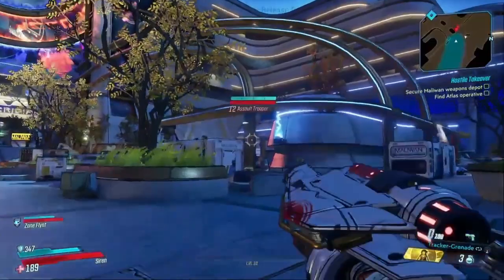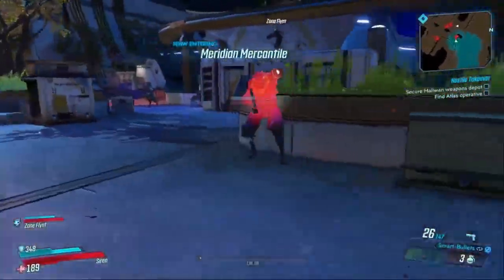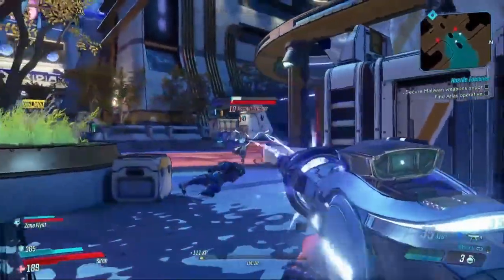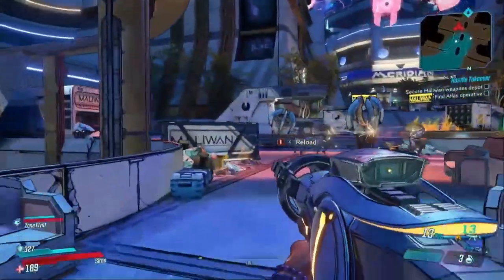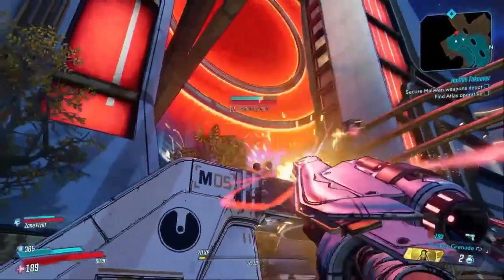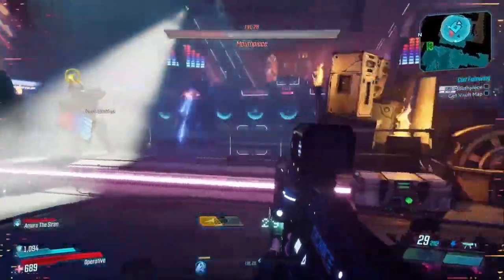From here, they showed more new gameplay in the city landscape, with a co-op session between Zane and Amara. You'll see some new guns on screen — Zane is playing with a seeker gun and also shooting out a digiclone, while Amara plays alongside him. They only showed off these two characters throughout the gameplay event, so we'll have to wait to see the other two new characters. But all the other characters are back from previous Borderlands games, which is always a welcome sight.